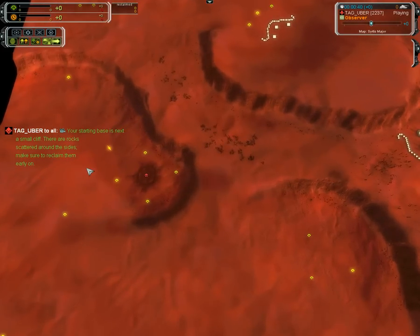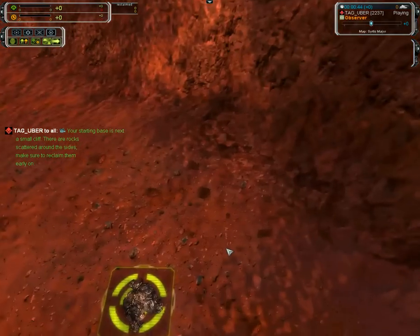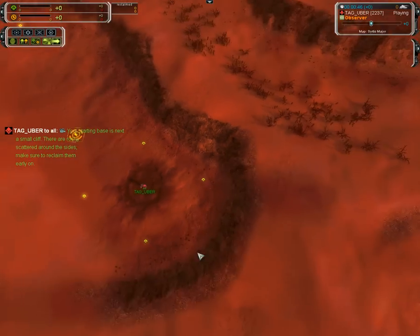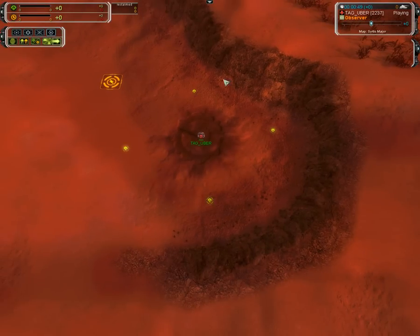The starting base is next to a small cliff. You've got to get these rocks — it's really critical. That's one of the huge things. On maps that you're going to play for ranked, knowing where all the early reclaim is gives you a huge advantage over your enemy. If you utilize all this early mass and your enemy just works with mass extractors, you're going to get a huge advantage.